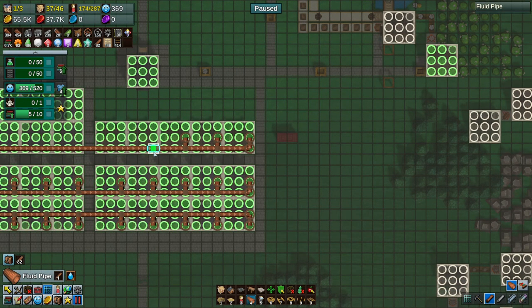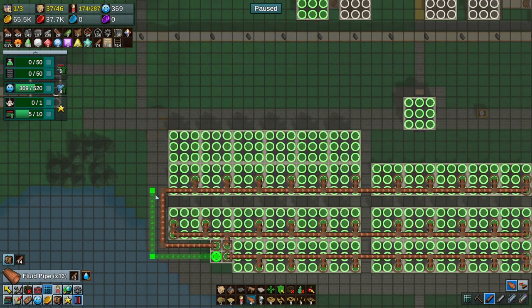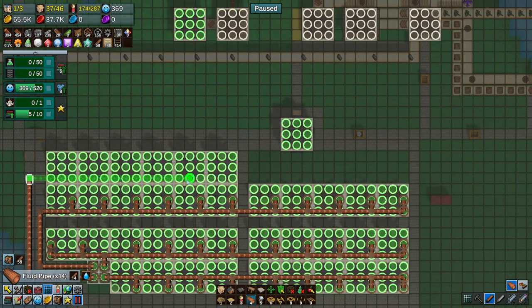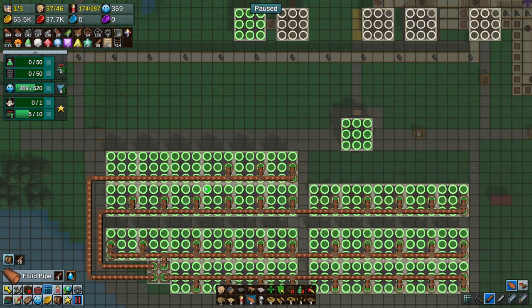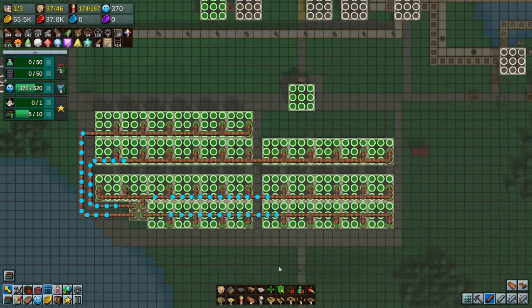It's a bit of a waste I guess, because you can hook all of these together. I just don't know if the flow rate is enough to satisfy what you need. But we're just going to do it like this. Maybe we should have done that on the opposite side, but it doesn't really matter because you can't see it. Let's unpause and watch the water — this is just a cool view.